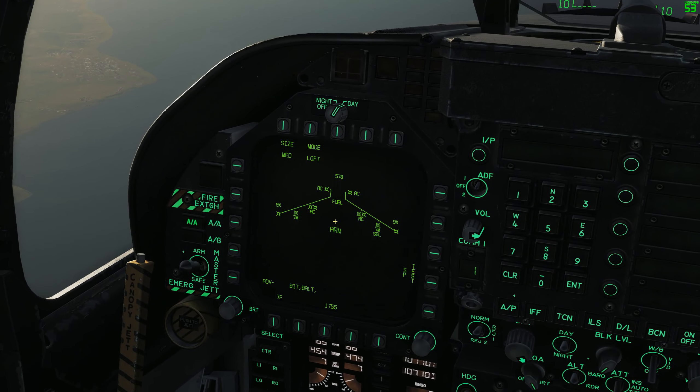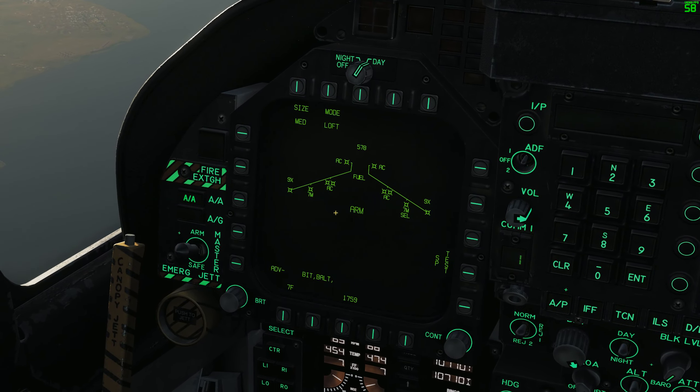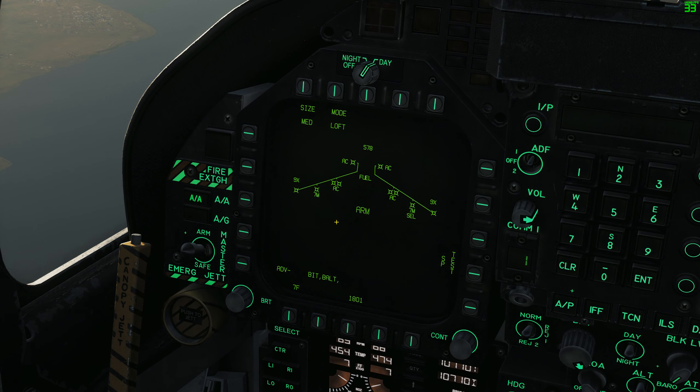If we look over at our stores page on the left side DDI, we have a few things we can take a look at. We can see where I've got the AIM-7s loaded on this airplane — right now I have them on the two outboard wing stations, stations two and eight. We can also have them on the inboard wing stations as well as the cheek stations or fuselage stations. We cannot have them on the wingtips — those are reserved for the Sidewinders. That means we can carry up to six of these missiles.